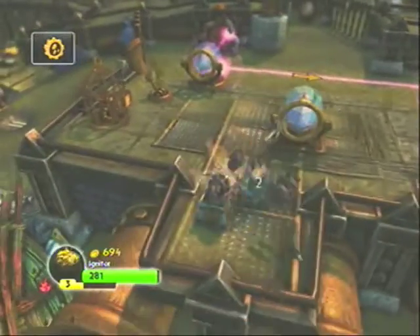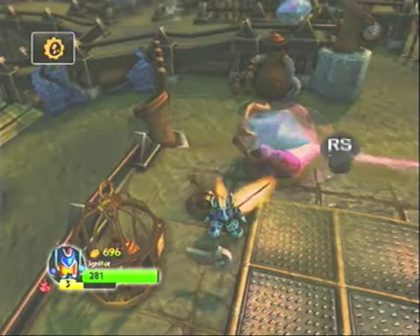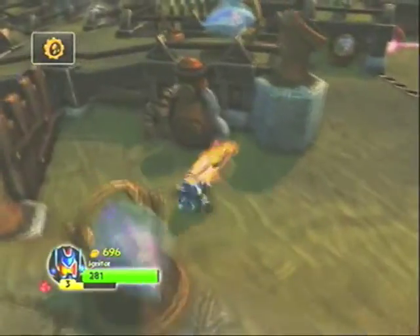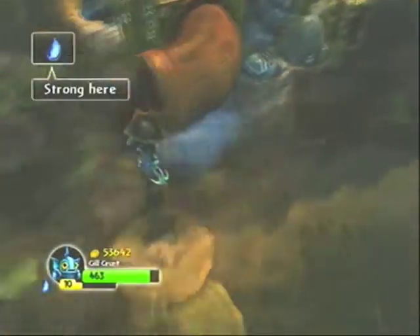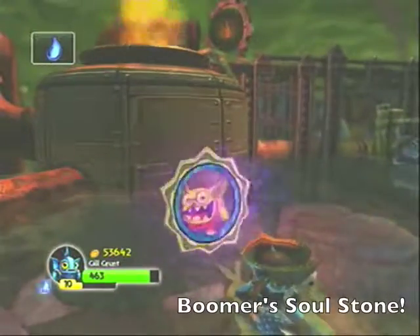I went ahead and cut out most of the little in-game cinematics for you so we can make this quicker. Then you want to turn around the corner here, walk down, and you're going to pick up the second and final Soul Stone down in the water around the corner for Boomer.